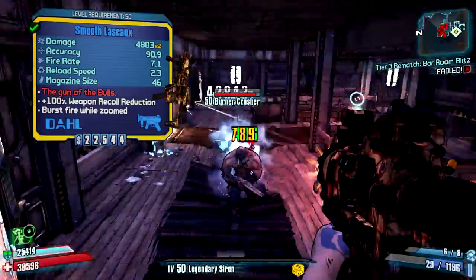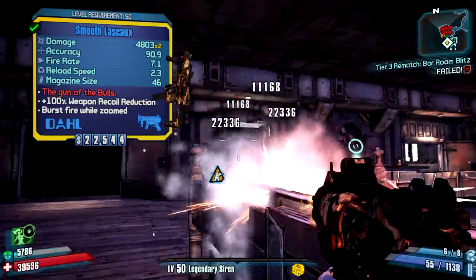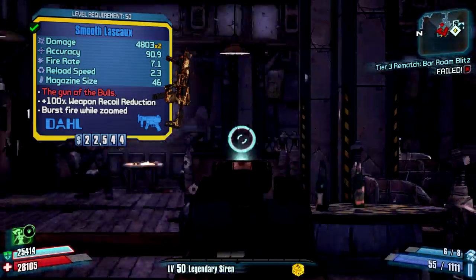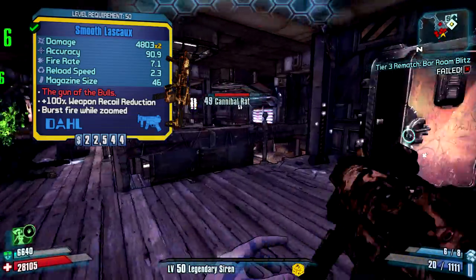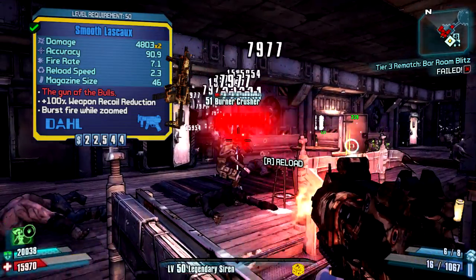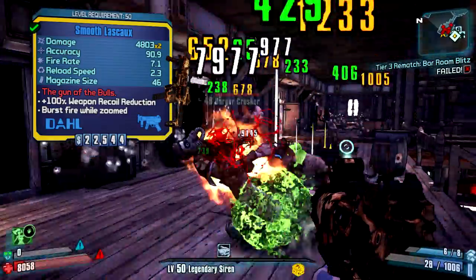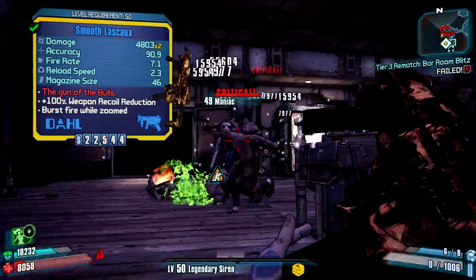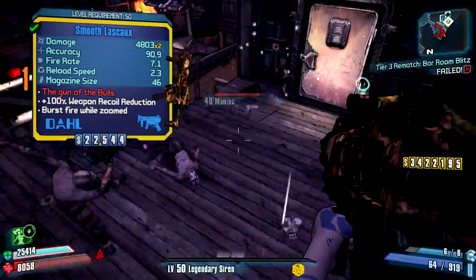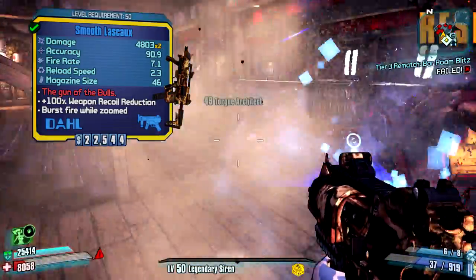In the gameplay right now, I'm using the Bee Shield with this weapon. A lot of people think this is good for fighting raid bosses, but honestly there are a lot of other better raid boss fighting weapons like the Sandhawk, which is another Dahl SMG that is just so much better for fighting, say, Pyro Pete than the Lascaux would be. The Lascaux is definitely very powerful against regular enemies, and using the Bee Shield against normal enemies — like what I'm doing in the footage — absolutely devastates them. But in terms of raid boss fighting, the Sandhawk beats it.